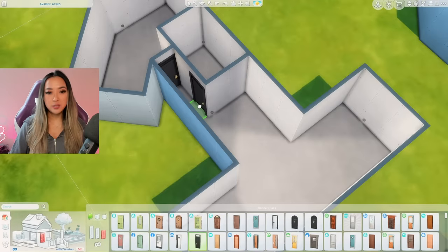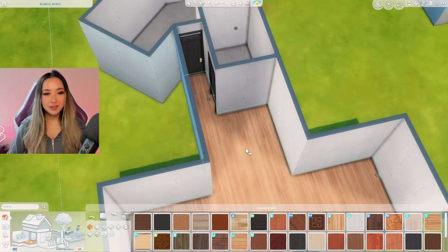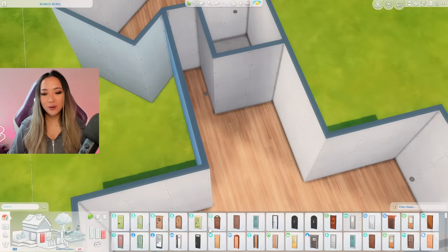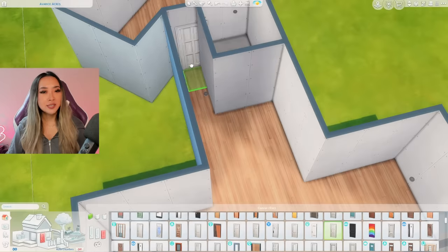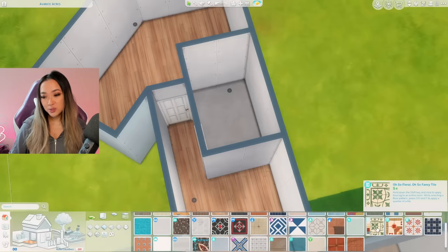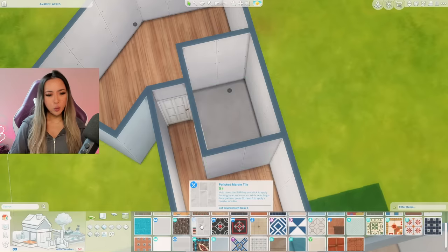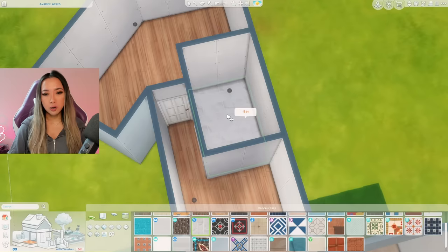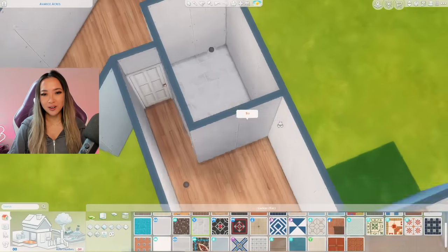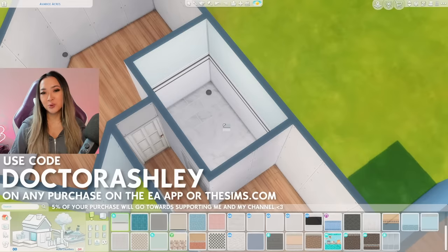I think the biggest challenge for me will be not scrolling through the swatches, because I just intuitively want to look at other swatches. Maybe this Eco Lifestyle wood flooring. I already don't like how the black doors look with this flooring, so we're maybe not off to the best start. Let's just play it safe and go with a white door for now. For bathroom tiles, I can't even use these beautiful tiles from the 4Rent pack because the first swatch is the corner piece. But maybe this first swatch from the Dine Out pack — polished marble tile. Those are actually really nice; I don't think I've ever used those before. And let's pair it with these tiles from the Growing Together expansion pack.